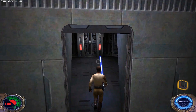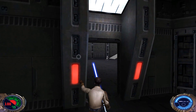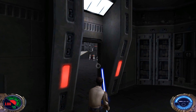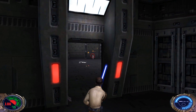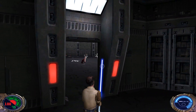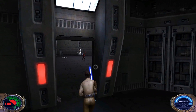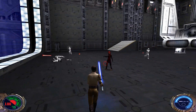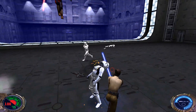Let's go on through here. Now this part's kind of cool — what you can do here is mind trick the stormtroopers and get them to fight against the reborn there. You can pretty much get the reborn to kill all the troopers for you so that you don't have to worry about any distractions. Eventually the reborn will just own all the troopers, so you do have to be careful about that.